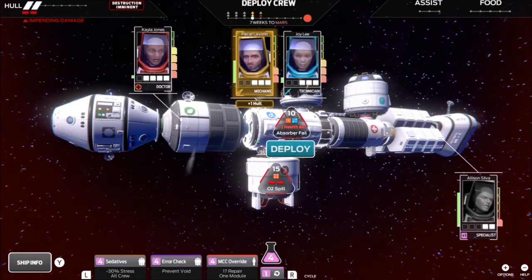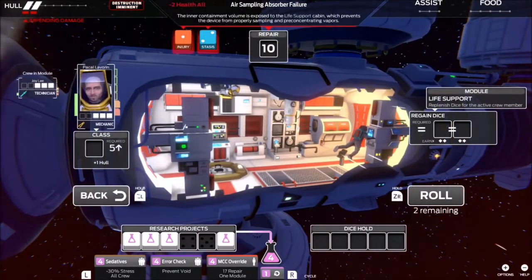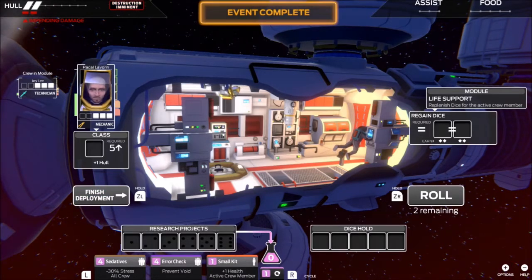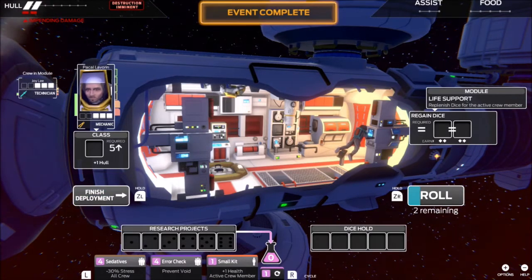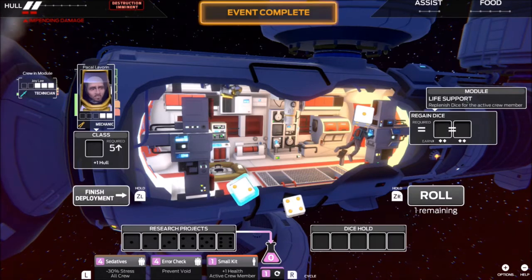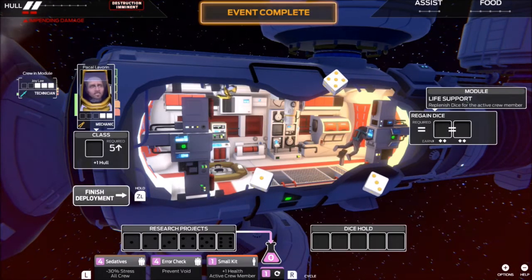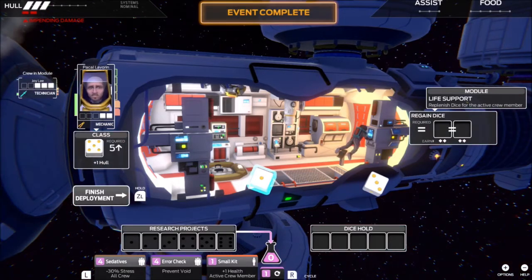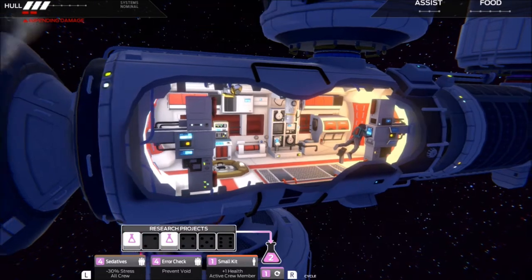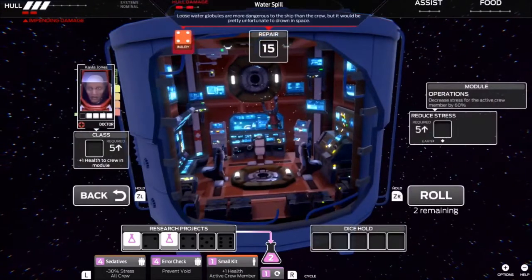It would be pretty awesome if people trusted science, wouldn't it? We can roll in here, or I can use that to clear this event — done. Now I can just roll for hull repairs, try to get a 5. Nothing. One more roll. Let's get a 5 — come on. Thank you, thank you, thank you — I needed that. That's a hull repair. We'll reinvest in research. And now that frees up the doctor to get in here without taking damage to the health.